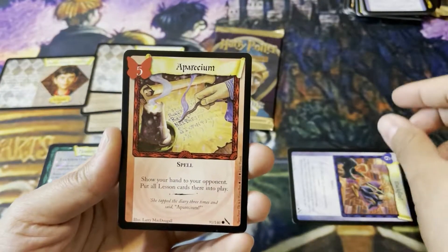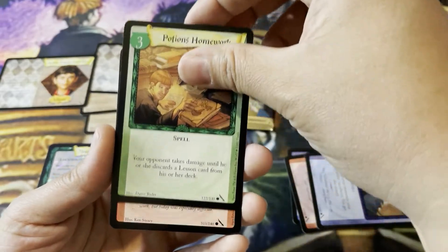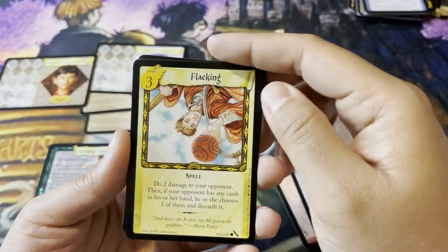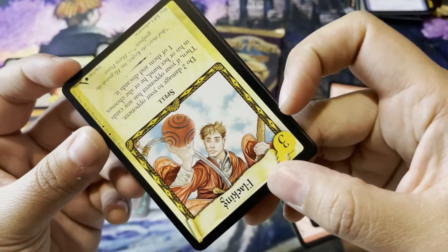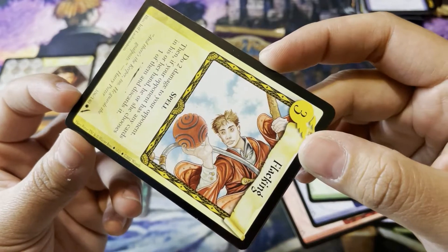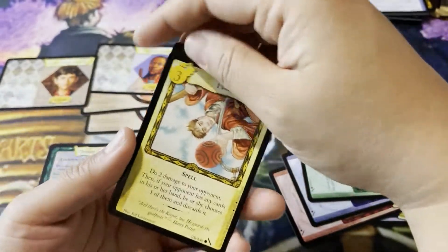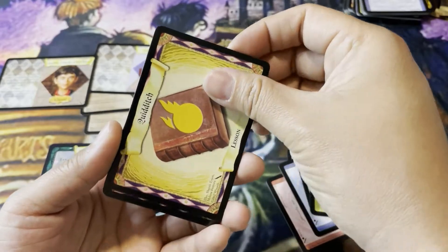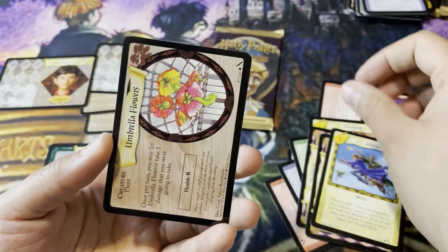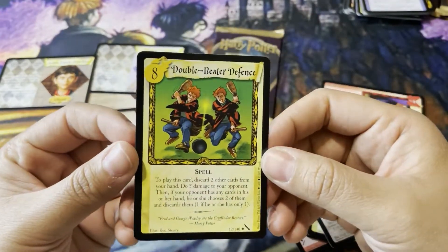All right, let's open up another Dobby. Backfire. Aparicium. Hermione's Note. Potions Homework. Evanesse. Lacking — I don't think I ever noticed that this illustration looks a bit anime-ish. I mean, not entirely obviously, but just like, I don't know, I've never noticed it. Anyway. A couple Lessons. Blocked. I could always use another Umbrella Flower. And Double Beater Defense. Nice.